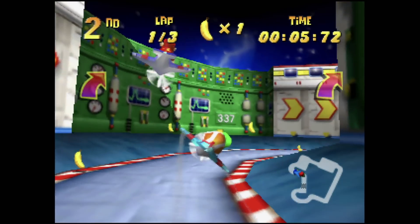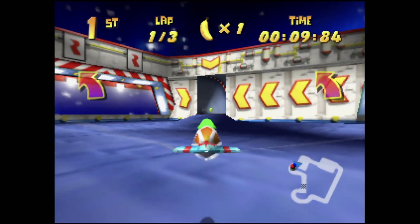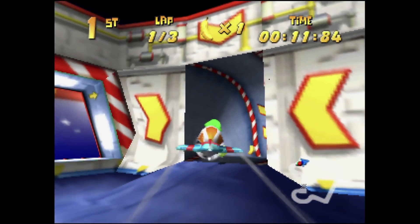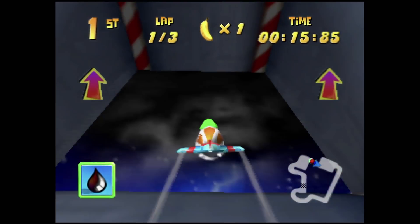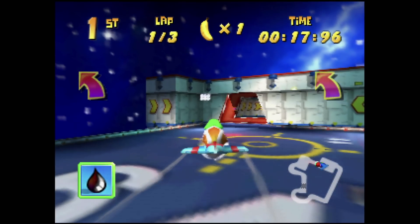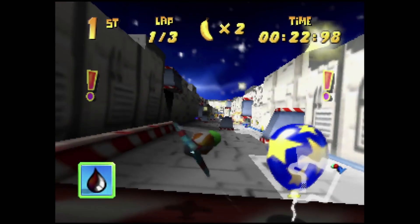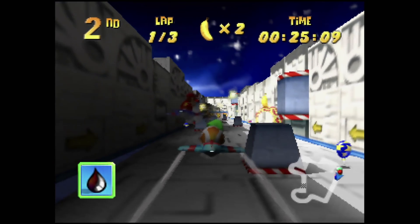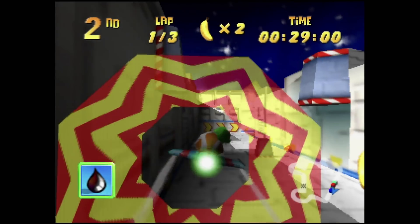Spaceport Alpha is one of the cooler tracks from a visual perspective, but the plane really makes this one of the most frustrating to play. From the corridor with shots being fired at you to the annoying tight vertical turn, it really lacks any sense of speed and instead feels like you're just slowing down throughout the entire course and trudging along. The music is probably in the mid-range of the game's audio tracks.